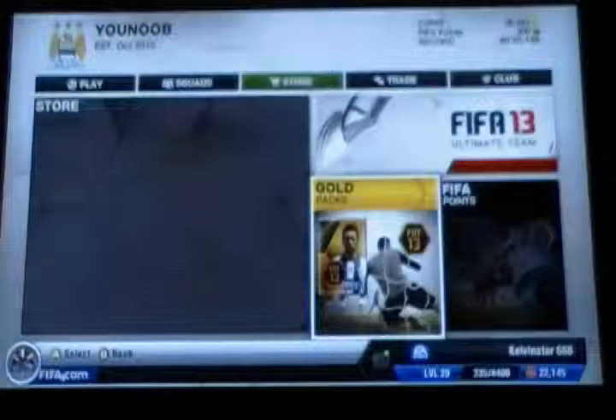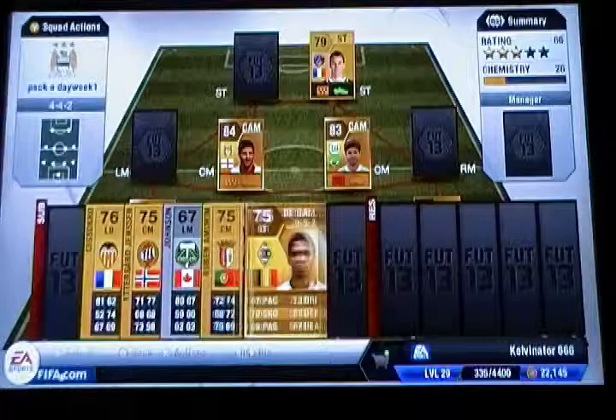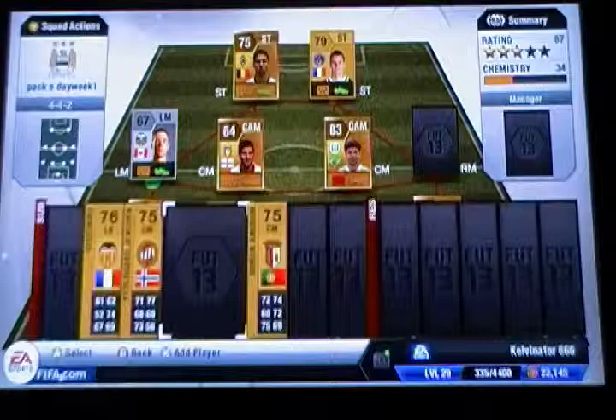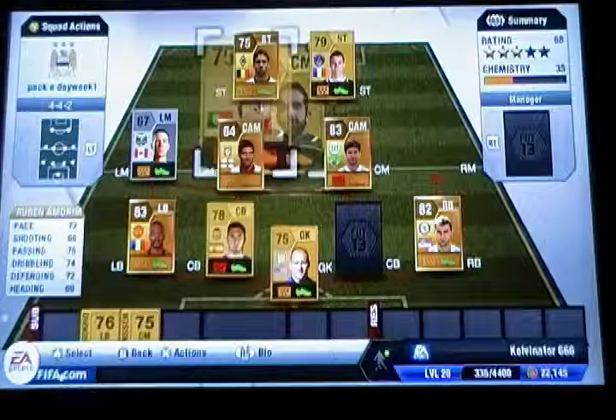Let's just store this in consumables. Badge. Quick sell. I want the other players. Look at this. I need another striker or something. I guess I'll put this guy as a striker already, and this guy as a left mid, and I'll put this one as a right mid.